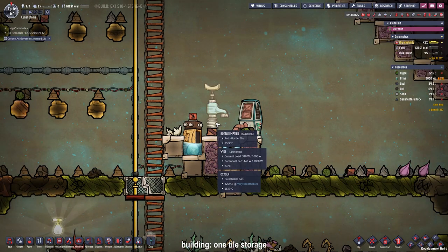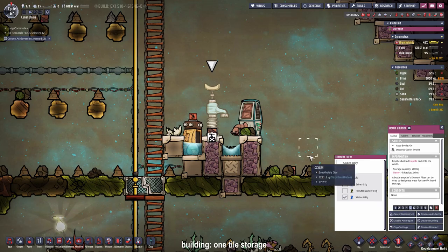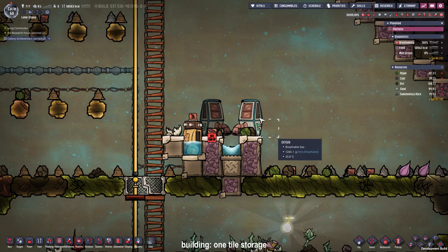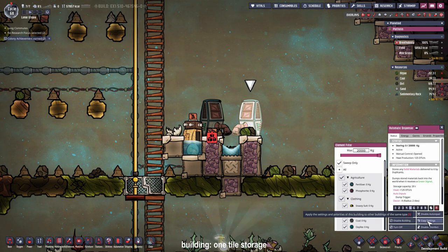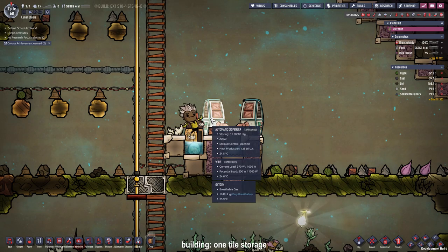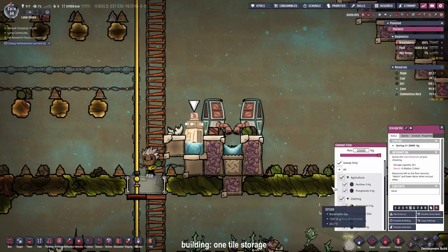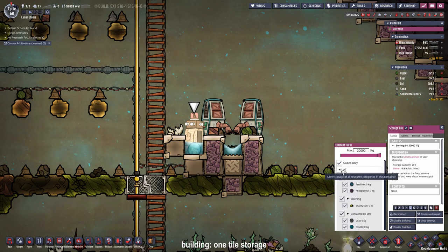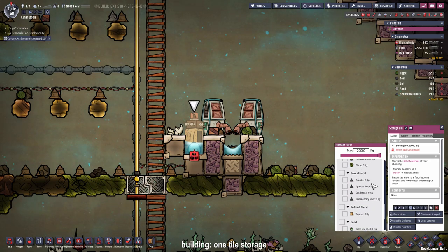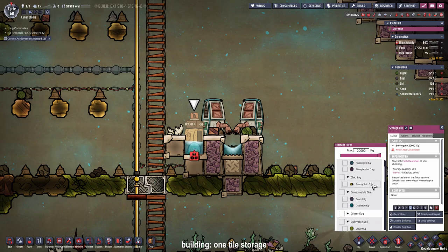Now we can deconstruct the bottle emptier and place another automatic dispenser on the left side. After that we can copy over the settings from our already existing automatic dispenser. The settings from the automatic dispenser have transferred to the storage bin — I did not know that could happen, so I'm going to revoke this and set it back to critter eggs with the sweep-only command.